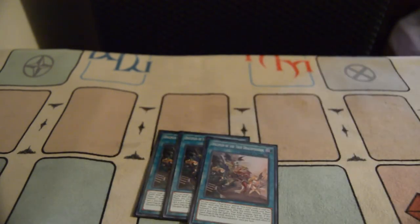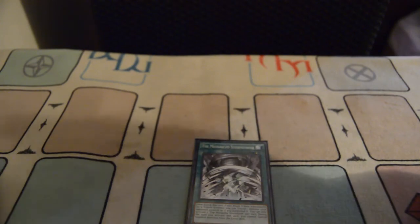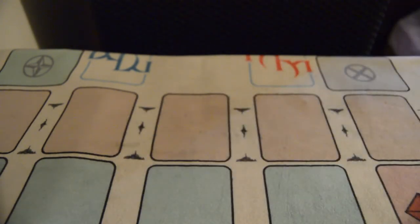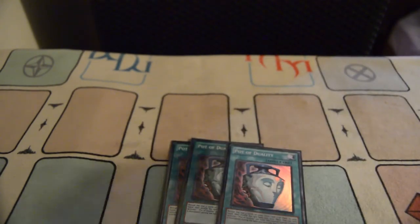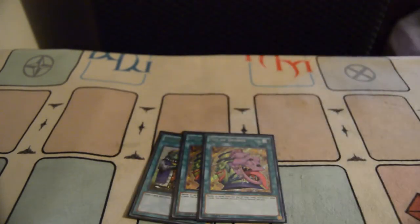Triple Disciples of the True Draco Phoenix — they just recycle. One Monarch Storm Forth to tribute your opponent's monsters — it's basically just for going second. Triple Part of Duality — I absolutely love being able to look at the top three cards of your deck and choose any one of your choice. Two Desires and one Upstart Goblin.